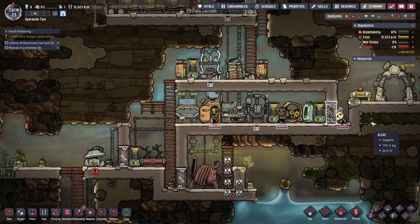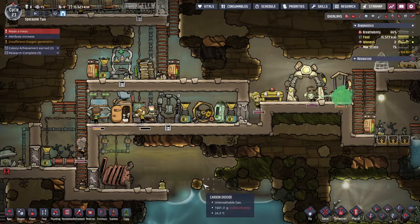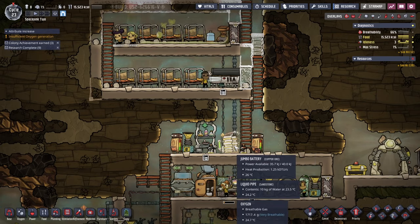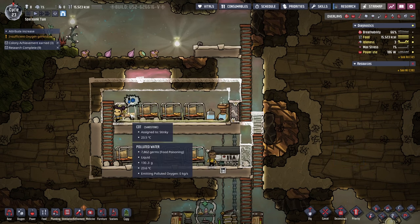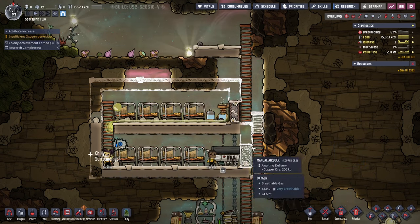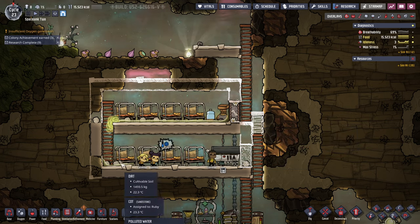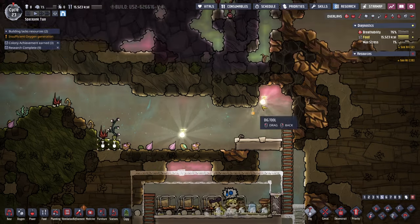Oh, somebody's sick. They're holding their breath down there. For now, it doesn't look too bad as far as the power, since our jumbo battery is all powered. They're all sick though, and cold and unpleasant. They need to mop up. And I guess we'll have to exploit some more algae.